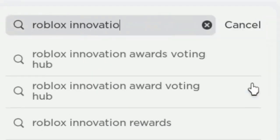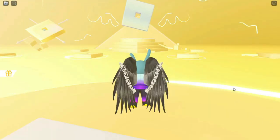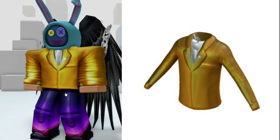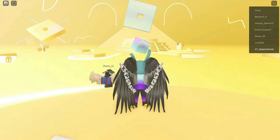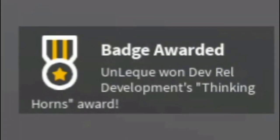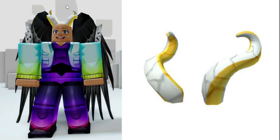Search Roblox Innovation Awards, then enter this game. Just log into the game for the first time for the first free item — easy to win a cool gold jacket. If you enter the game for the second time, you'll get a badge indicating you've won the second free item. It's pretty easy to earn those golden horns.